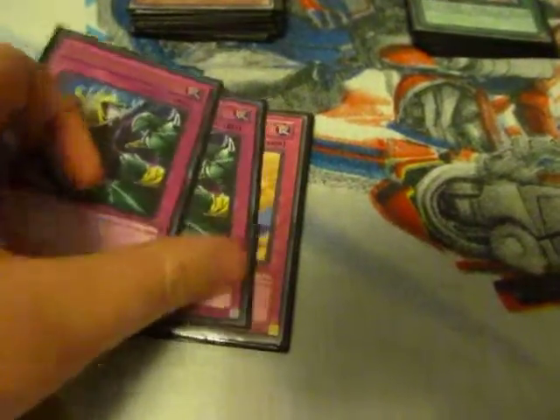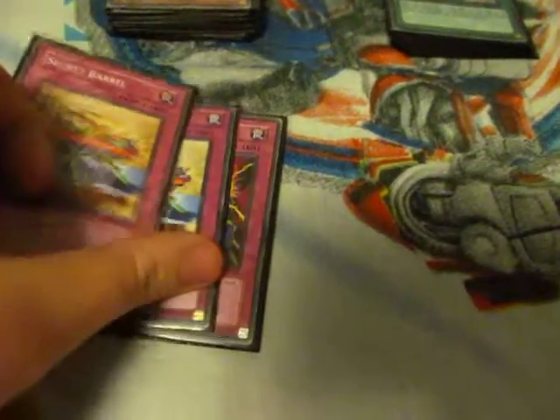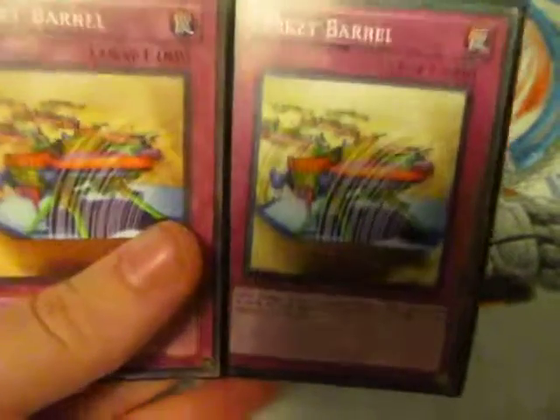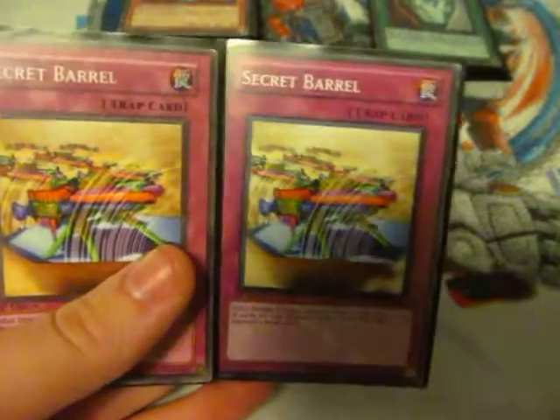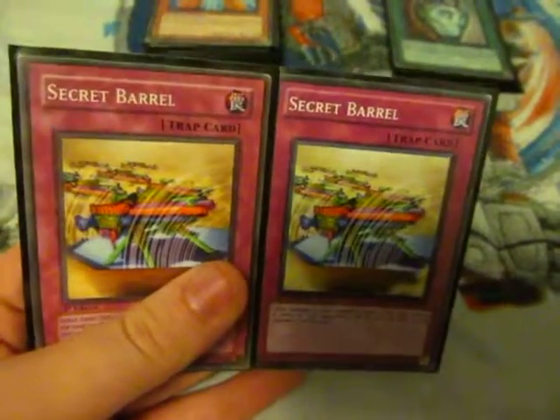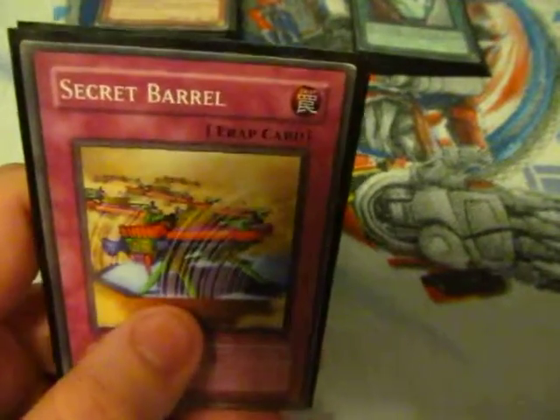I have my two Dimensional Prisons. Secret Barrel — in case I'm facing an Inzektor deck or a Six Samurai deck, because that gets a lot of cards on their field. So I can activate this and automatically have them lose a bunch of life points. Stuff like that.